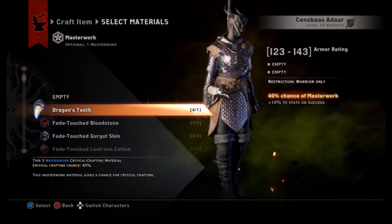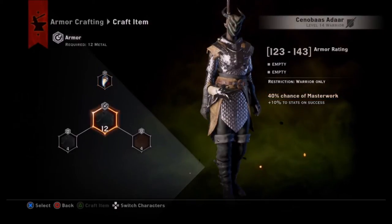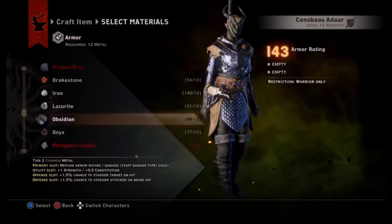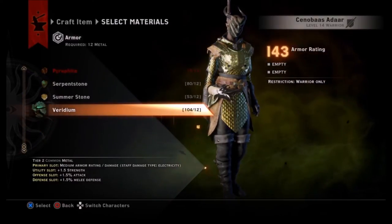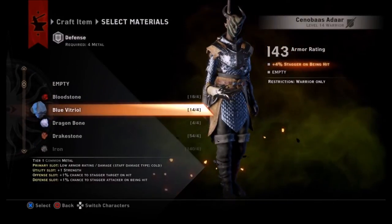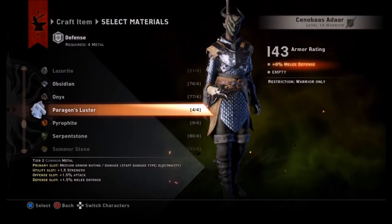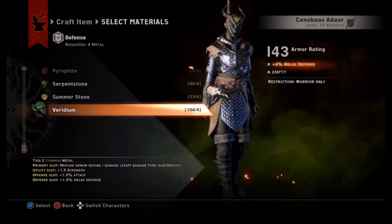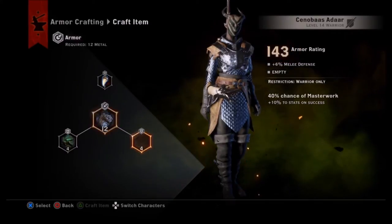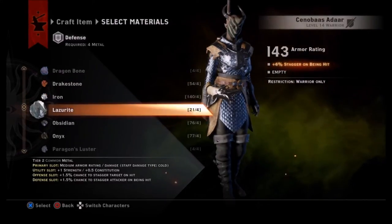To simplify master crafting: I'll use this dragon tooth as an example. It has a 40% chance to raise my armor rating by 10 and boost all armor stats by 10. It's kind of like critical crafting — it either takes or it doesn't, essentially a coin toss. Right now it reads 143; we'll see what happens once I apply it.